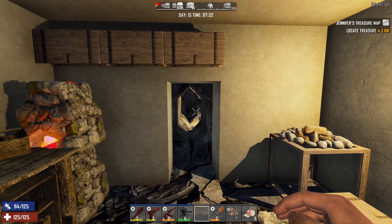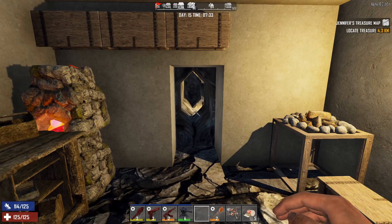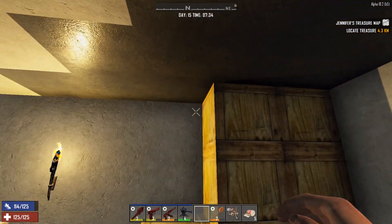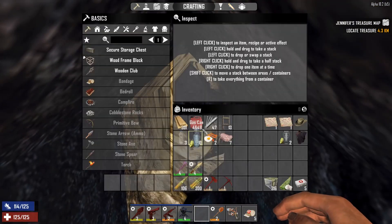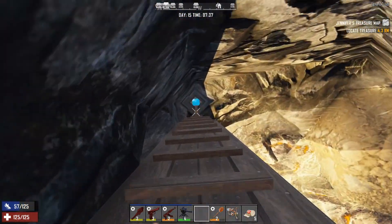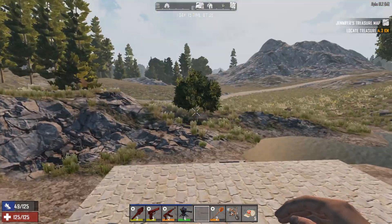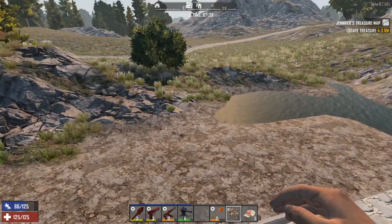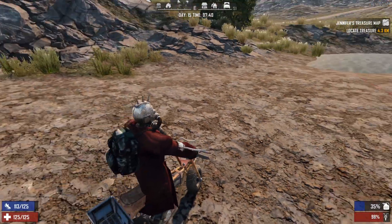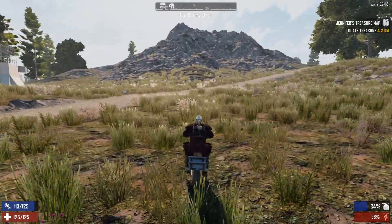Hey slayers, how's it going? We're on the morning of day 15. We're going to take a look at the treasure map. I've got a couple more treasure maps to do as well today, so hopefully we can get some good loot. We've managed to just finish the ceiling off in between. Let's get out there — I've got plenty of fuel. Let's get some of that good loot.